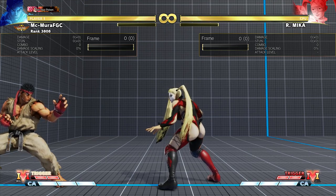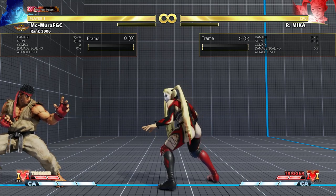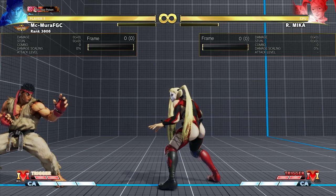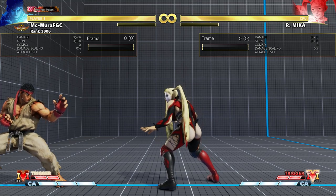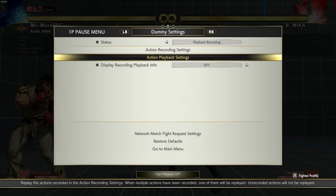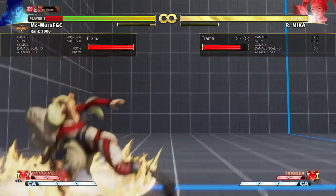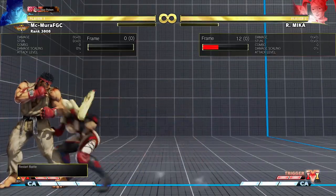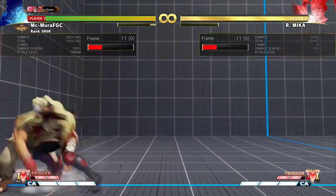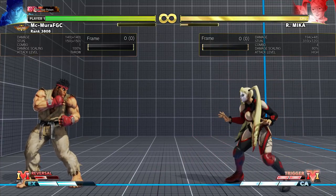When fighting against a character like Mika or Laura, taking the command grab is the safe option. You can't be super predictable in your defensive habits - you can't always take the command grab or always try to back dash. But generally, look at how much life you have and how much you can take. Mika has to worry about your back dash, forward jump, EX traversal, and V-shift.